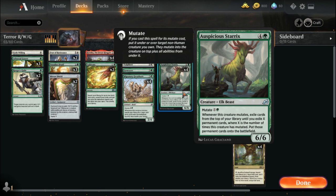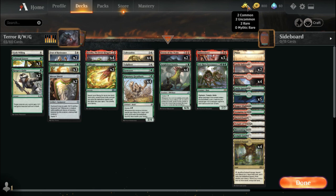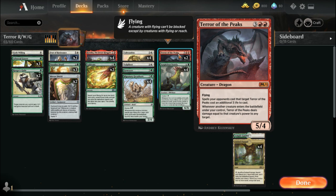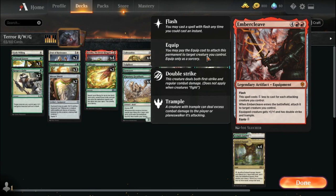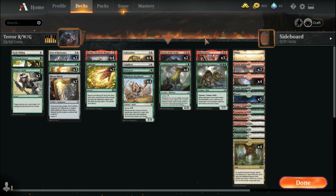You're going to end up getting a lot of permanents entering your battlefield every time you mutate on top of Sterix, so having four copies is absolutely necessary. Terror of the Peaks — I've only got two copies; as soon as I get some mythic rare wildcards I'm getting two more. Ember Cleave — I have three copies — it's tricky but a lot of times you'll mutate and Sterix will bring it in and you'll have ended the game without even knowing it.